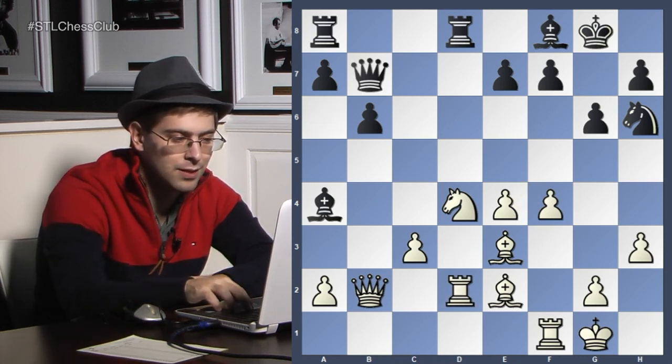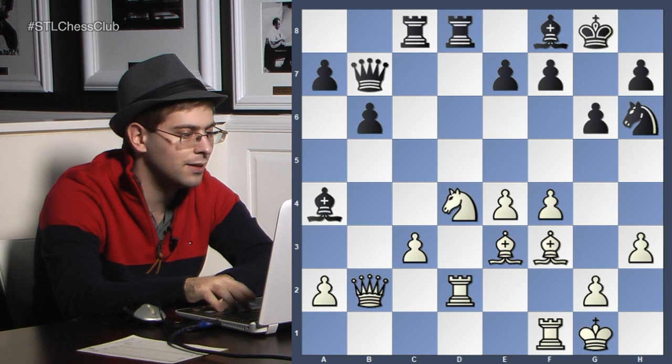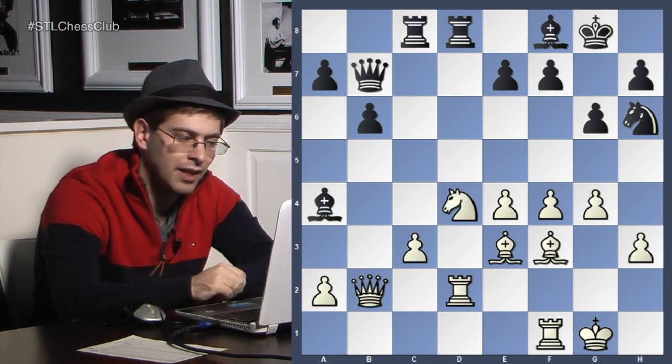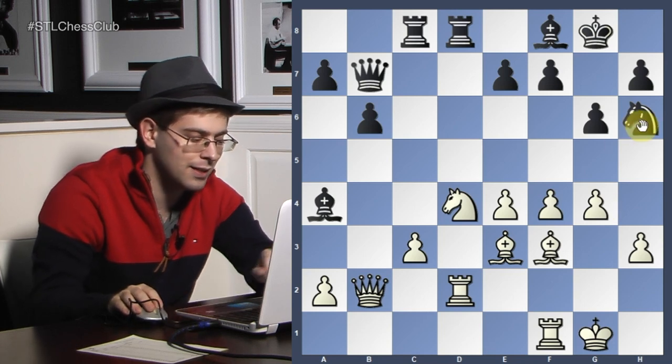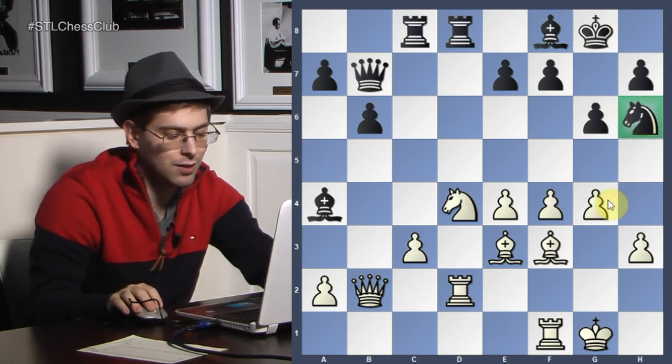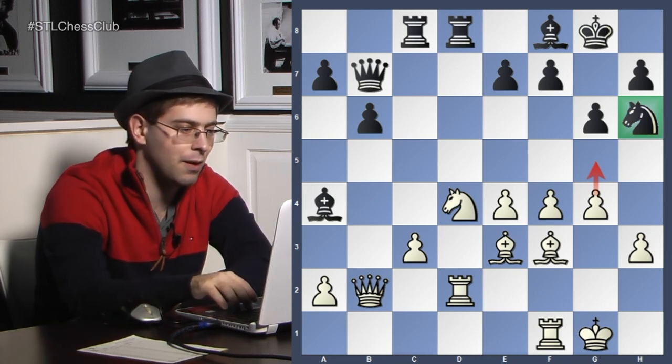Rook d2, queen b7. It seems black survived the scare. Bishop f3, rook c8. G4 — and I give high marks to g4 because it asks the question: where is this knight headed? I'm just going to play g5 and win a piece if you don't do something about it.